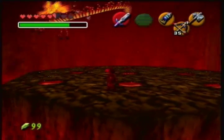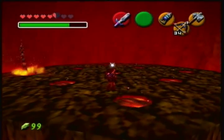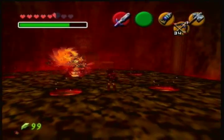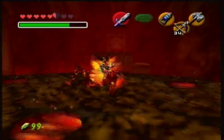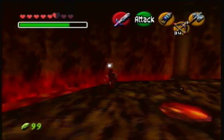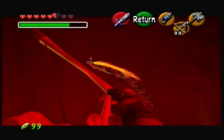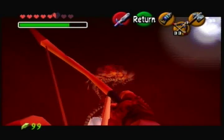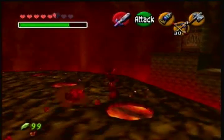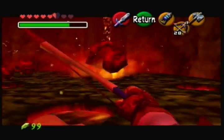I hit him once there and then he goes away. You came up a different hole than I thought you would. You don't have to hit him with the arrows here, but I'm doing it because it makes the battle go by a little bit faster. Hitting him during this part here is really hard because you have to hit him in the head.